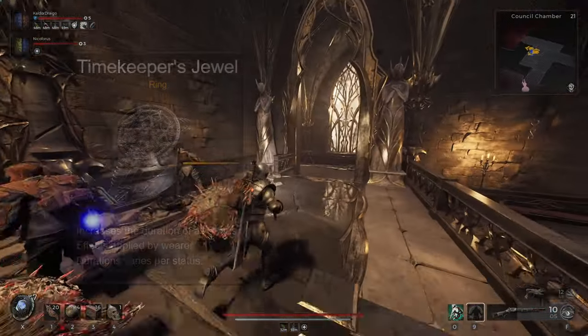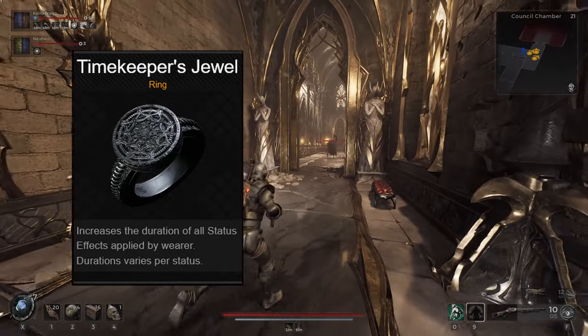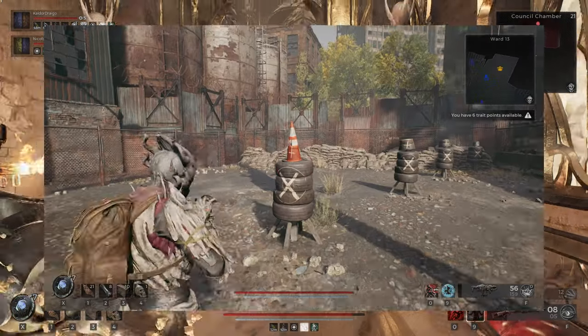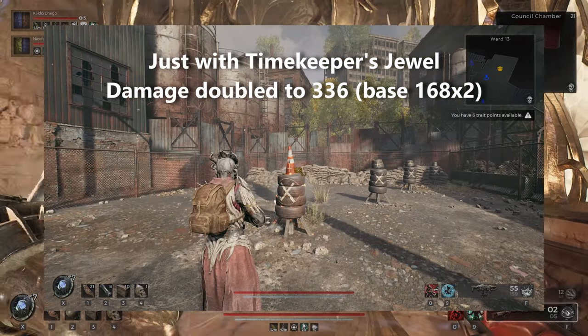What also helps is the Timekeeper's Jewel. This ring doubles the duration of most status effects, which also increases the total base status damage, and therefore the damage of the explosion from Energize Neck Coil. These two accessories go hand-in-hand perfectly if you want to make the most of a status-orientated build.